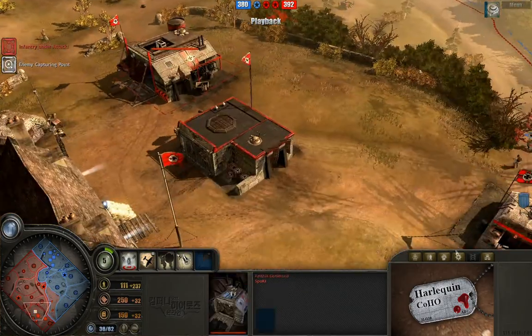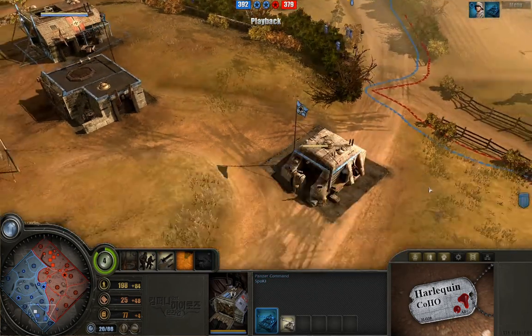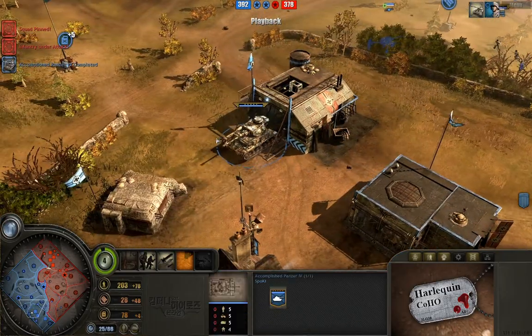But late game or mid-game, it's nice to get that triage center out there because by then you've got some wounded that actually do need healing and can make your squads a lot more effective. Camo pack moving around. Over here we have a Panzer Command coming out and an accomplished Panzer popping out of it.